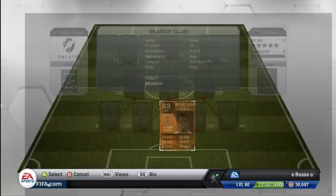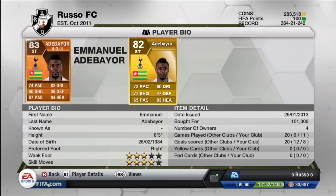Anyways, let's go ahead and compare him to his normal card. He did get a couple of increases, and he does have 3-star weak foot and 4-star skill moves. The 4-star skill moves are absolutely epic on him — for a guy being 6'3 to have 4-star skill moves, it basically reminds me of Ibrahimovic, though Ibra has 5-star, which is a completely different level.